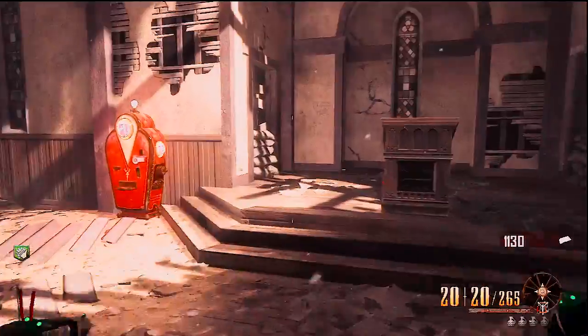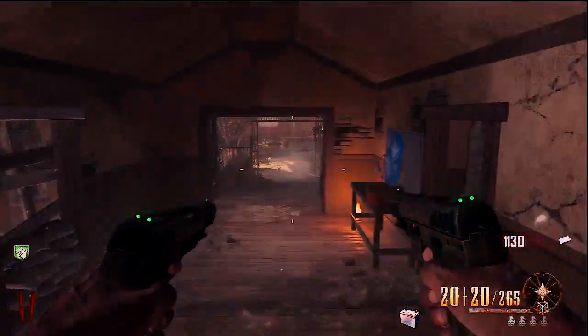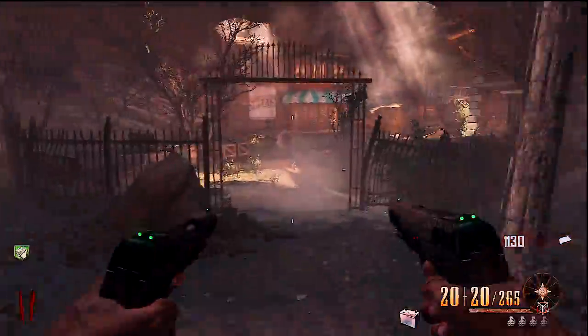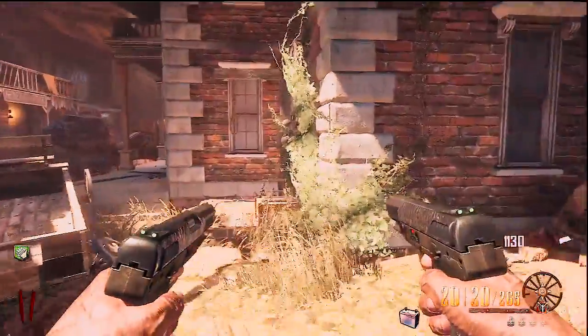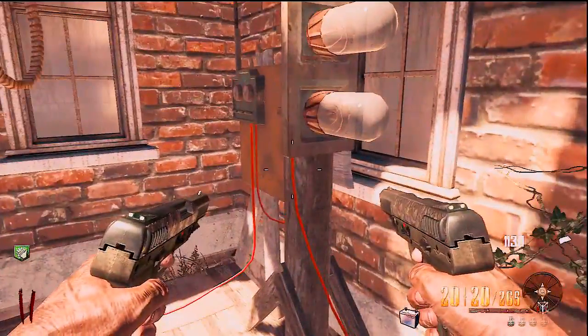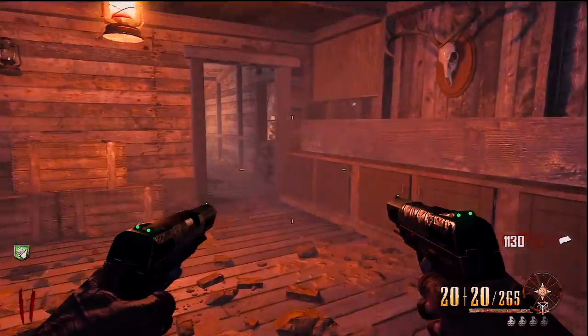The battery is one that is just for Maxis's, and this one is right in the church by Vulture Aid, behind that podium. I'm showing you this right here so you know exactly where the buildable place is for Maxis's stuff — where you take the parts to build them.